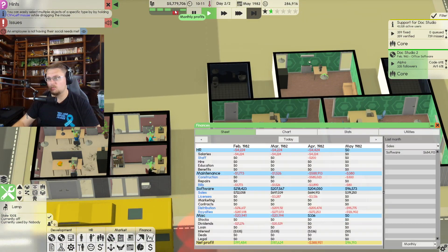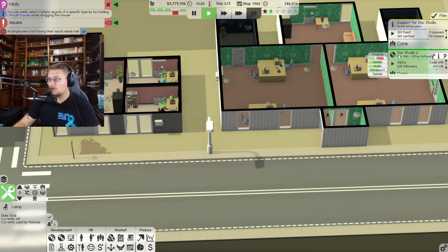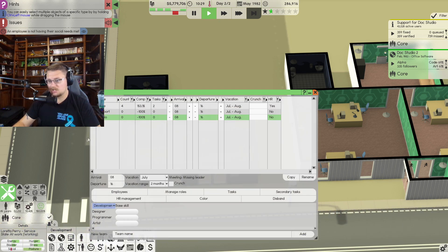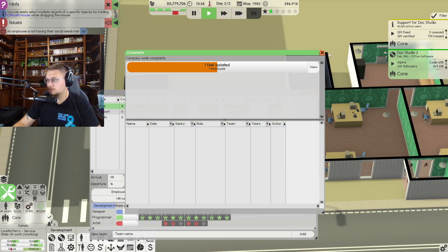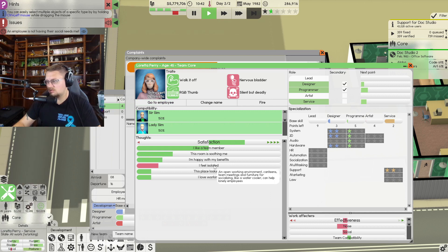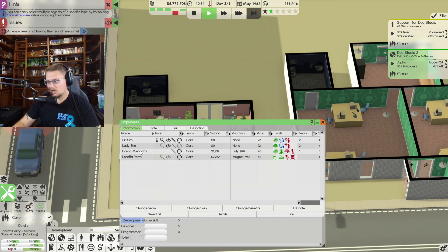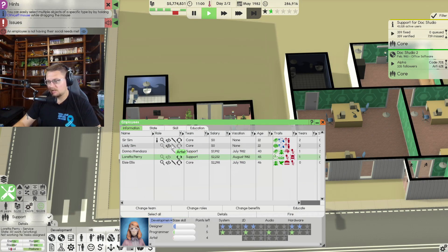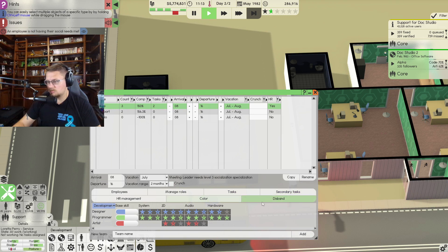That's enough building for today. Let's slow things down — I lost money because I moved and bought this whole building. Doc Studio is being developed by the core team, that's fantastic. Let me look at our people on each team. One employee says 'I feel isolated' — Loretta Perry. I want both of you to switch to the Support Team. Now going to Manage Teams — Core Team HR Management.